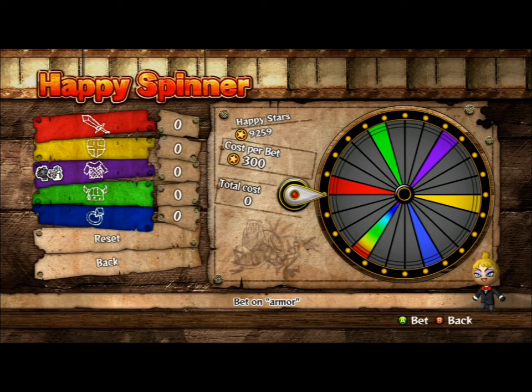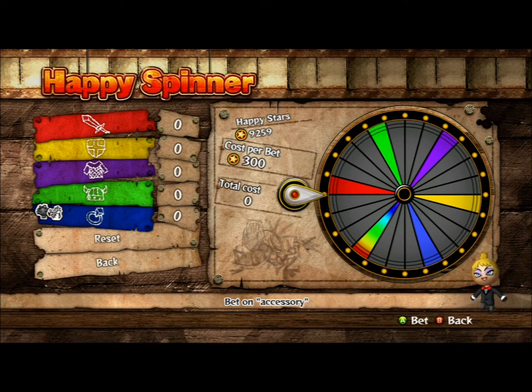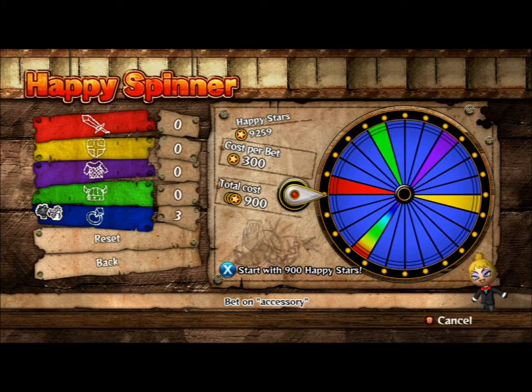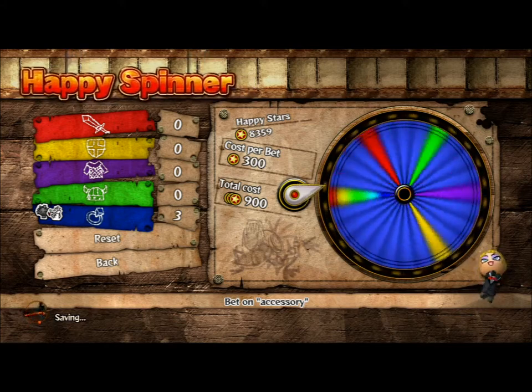You're going to want to head over to the Happy Spinner. As you can see on the reel, there are different items to choose from: weapons, armor, shields, helmets, and then trinkets — rings and other items that you can equip.